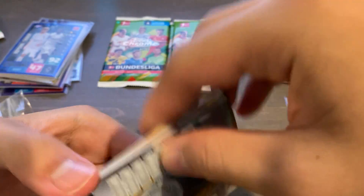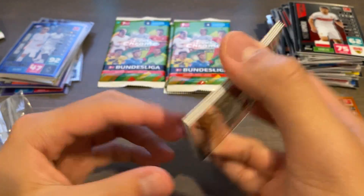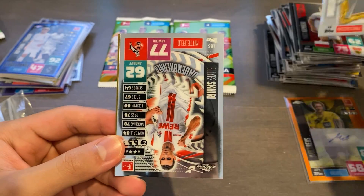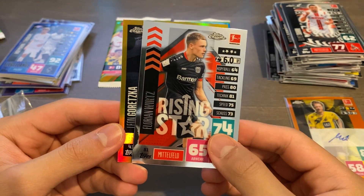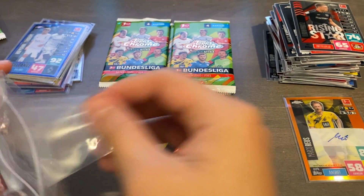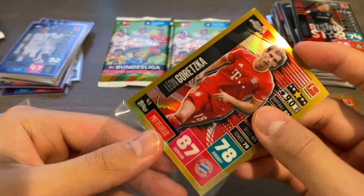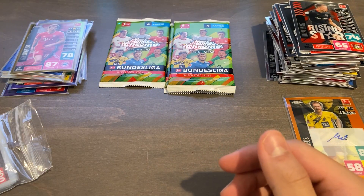Maybe we can still pull another short printed parallel — and we do! We have a gold. We haven't even pulled a gold in our other two boxes. We got the Meistershell trophy, and then we have Skiri, Florian Verts, and we have Leon Goretzka gold for Bayern — 33 of 50! I just feel a lot more energetic after making that pull and getting a nice short printed gold in the pack right after.